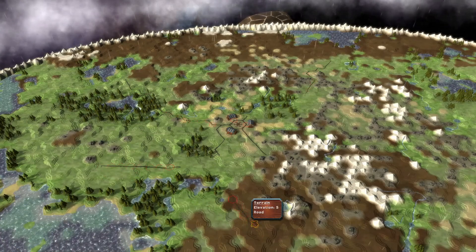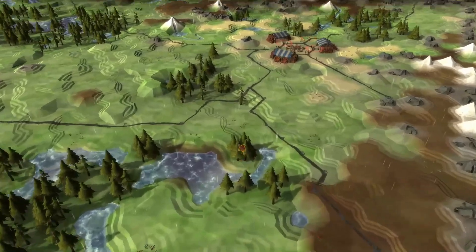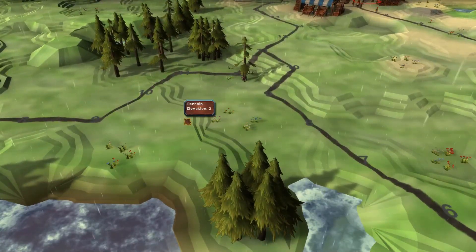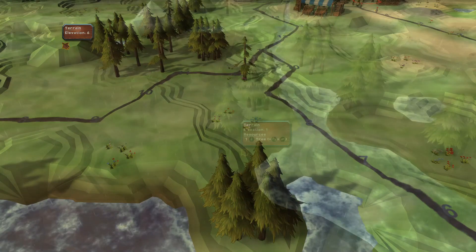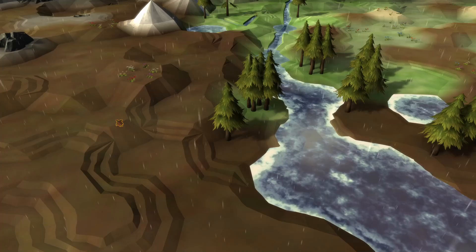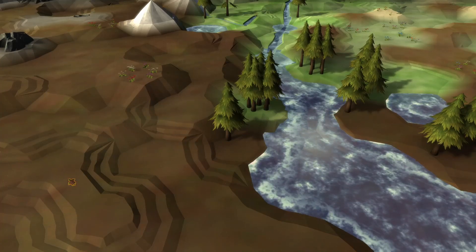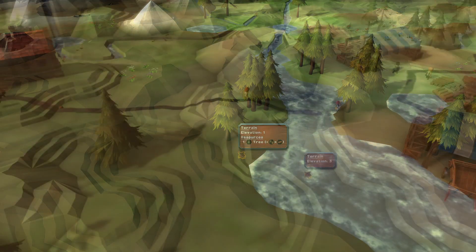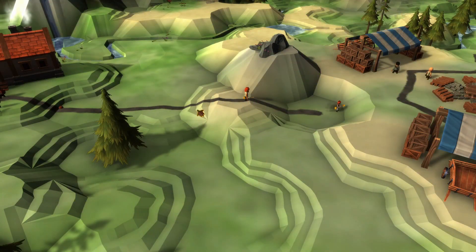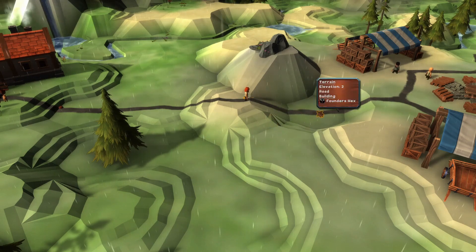However, by this time the map already contains a few interesting developments. First off, we have the elevation differences, which cause terraces and cliffs. In Catlike Coding's original tutorial, he uses terraces for an elevation difference of one, and cliffs for more than one. Units are only allowed to walk up and down one elevation difference, and not up and down cliffs. In my application, this turned out to be a bit too limiting in terms of the viable paths available to units, and thus roads. I've changed this to a two elevation difference a while ago.